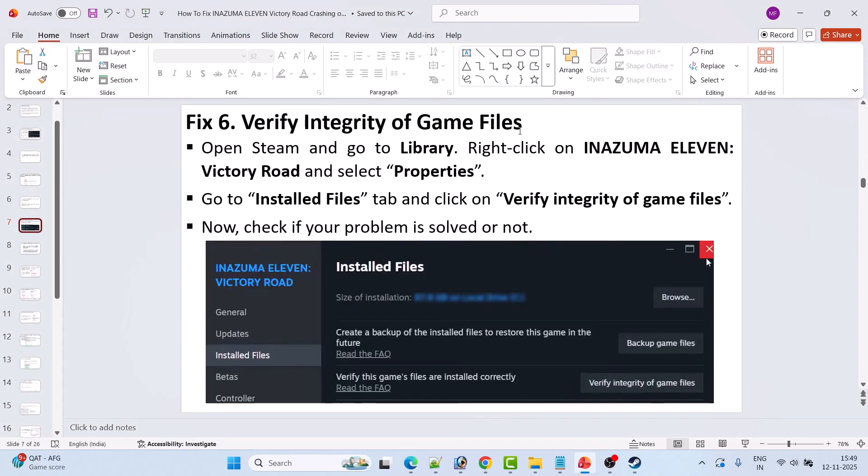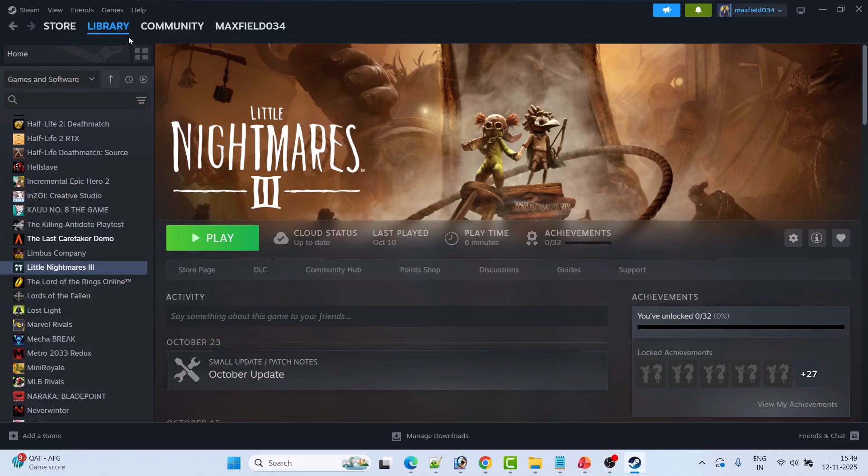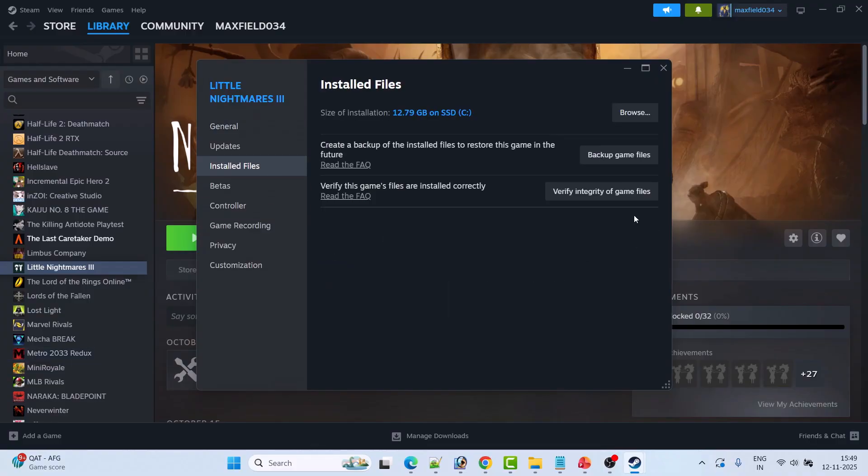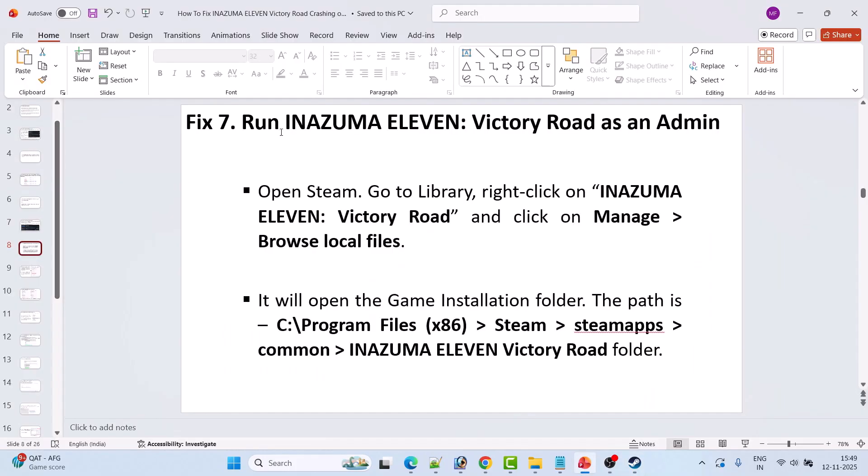Fix 6 is to verify the integrity of game files. Open Steam, go to Library, right-click on Inazuma 11 Victory Road, select Properties, go to the Installed Files tab, then click Verify Integrity of Game Files and check if your problem is solved.